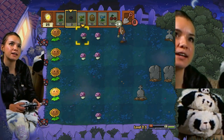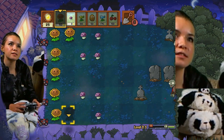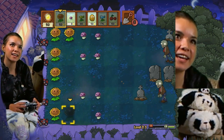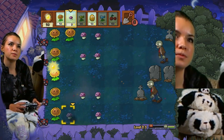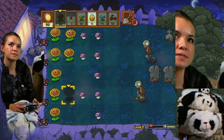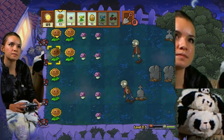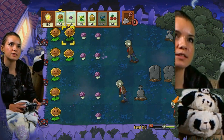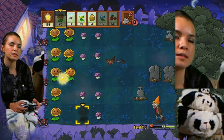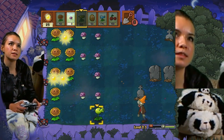Get one of these shooters. That guy. Get some more sun out here. Look at those smiles on those sunflowers - they're just so happy all the time. I need something to protect this guy. I need some more sun. Now I'm going to start using other shooters. Let's put this one. Here we go. This guy.